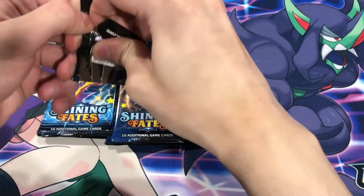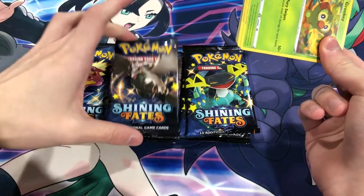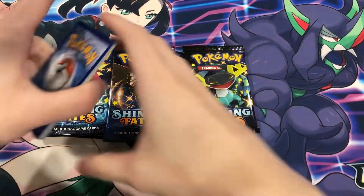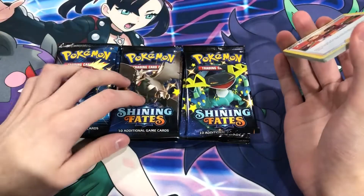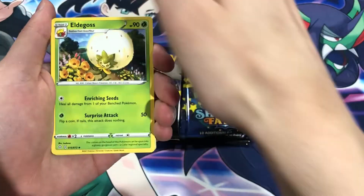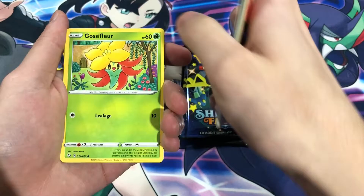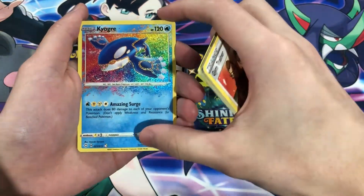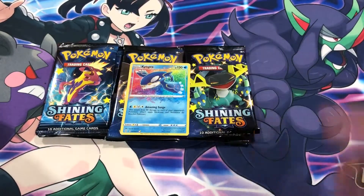Let's get right into this first pack. I think I said this before — they did my boy Crobat dirty. He's the only one in the collection boxes that doesn't have a Full Art V-Max, which is a shame. Gookie, Koffing, Stunfisk, Yamask, Gothitelle... and ooh, right off the bat — Kyogre Amazing Rare! That's what I'm talking about. Kyogre Amazing Rare — they're awesome. And Manaphy at the end. That's a banger right off.